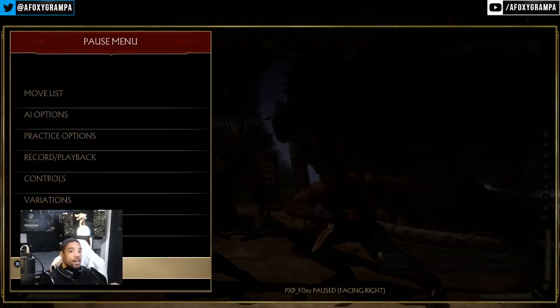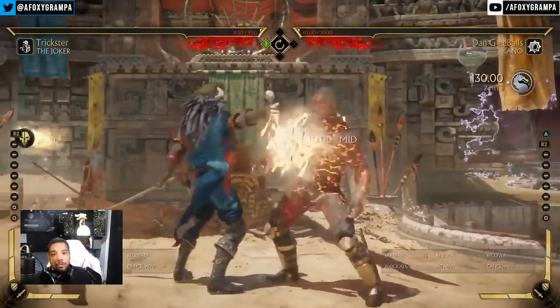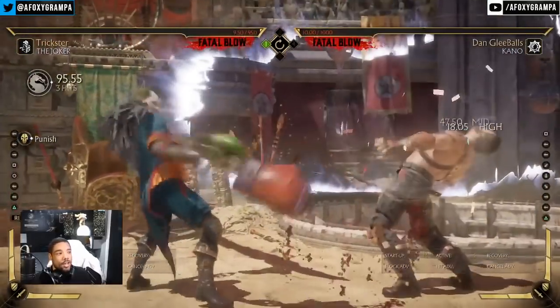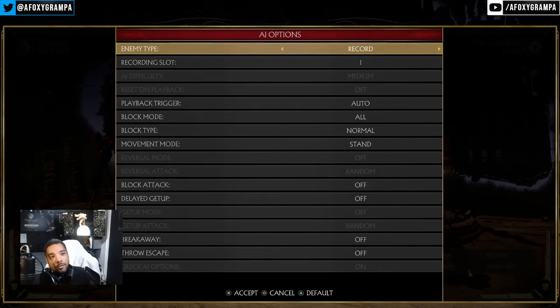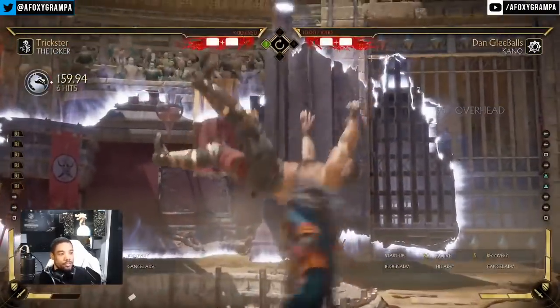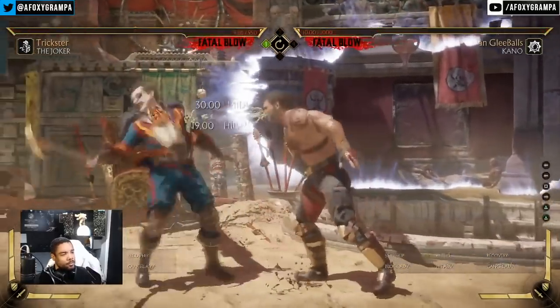Characters with fast backdashes on wake up really mess up Kano's knockdown game. Using Joker as an example: after a command grab, if Kano dashes up into forward 1, Joker's backdash is too fast and too far — he's out of there and gets a conversion. You can't follow up after hitting them on knockdown, and Joker can also duck the spit. That's what makes it a bad matchup; Joker may actually be one of Kano's worst matchups.